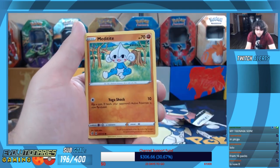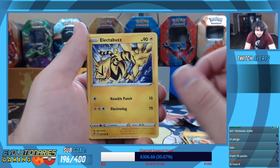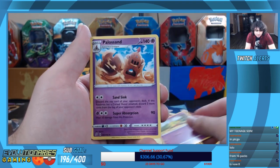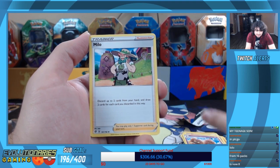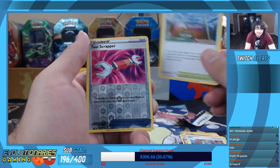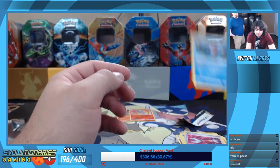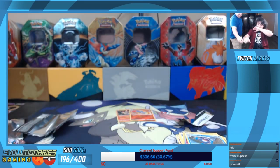Alright, final pack — let's hope for some Boss's Orders! We've got Rolycoly, Meditite, Grubbin, Toxicroak, Natu, Polteageist, Mirio, Toffy, Turffield Stadium, a reverse holo Tool Scrapper, and Galarian Mr. Mime. He just kissed the holo tool!